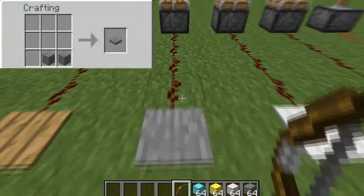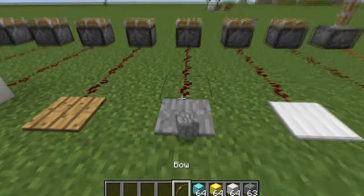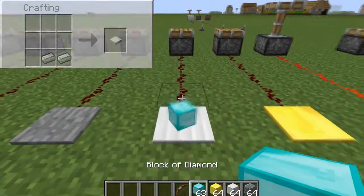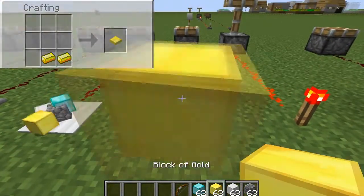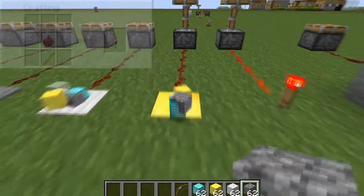We then have the stone pressure plate, which can only be activated by a player or a mob, such as a zombie for example. We then have the weighted pressure plate, heavy, which requires a substantial amount of weight to send on a redstone power. More information and exact numbers are in the description. We then have the weighted pressure plate, light, which is easier to power but still requires a substantial amount of weight to send on a redstone signal.